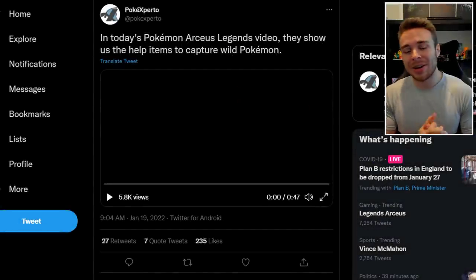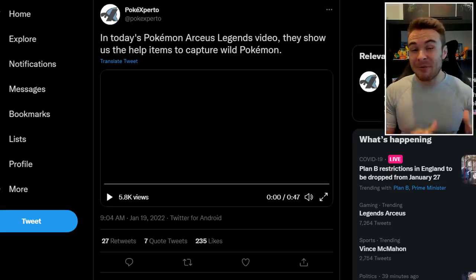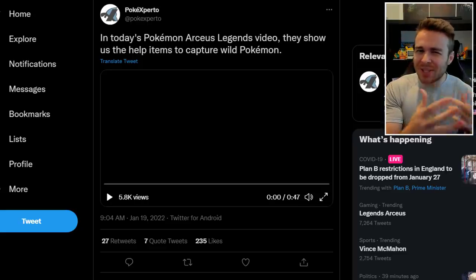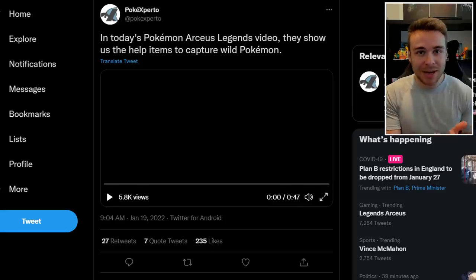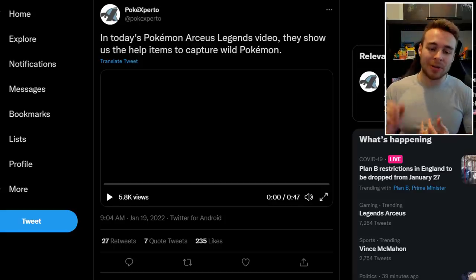Starting things off, we're going to be taking a look at today's new gameplay. If you're not aware, they're basically releasing new gameplay clips every single day up to the release of Pokémon Legends Arceus, showing different aspects of the game. On Monday we had the research task thing with the Galactic building, yesterday we had the different catching techniques, and today we've got the use of items when catching Pokémon.